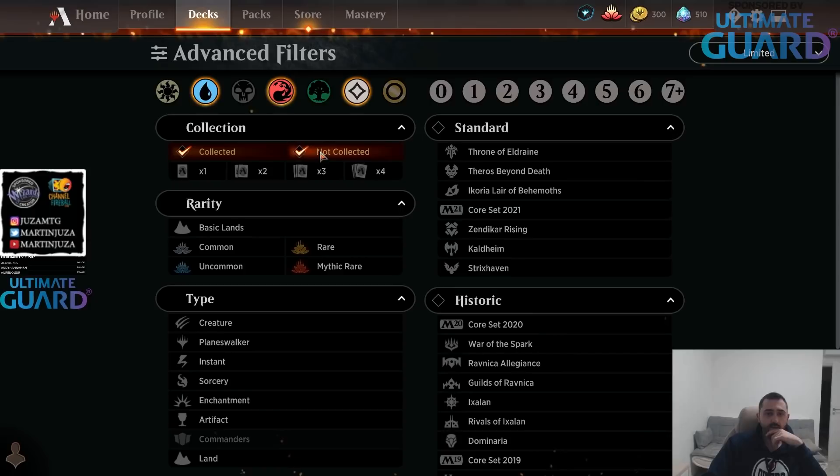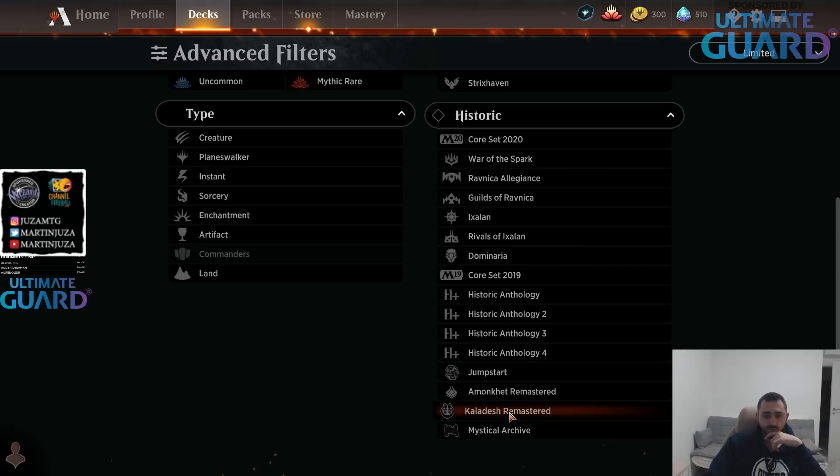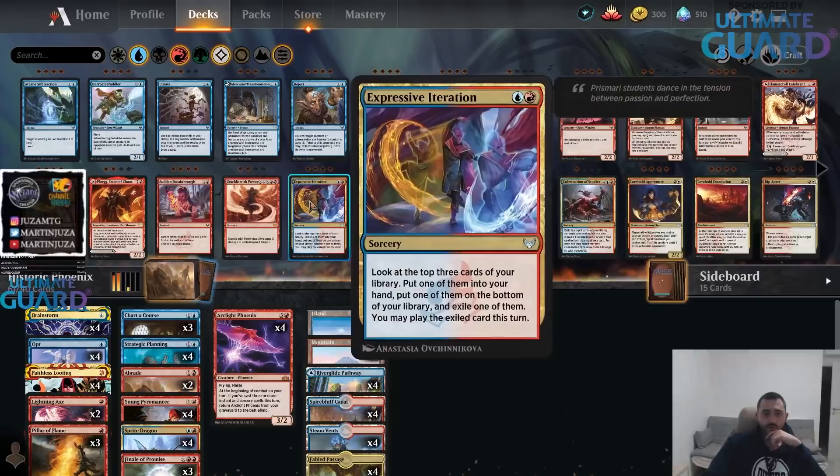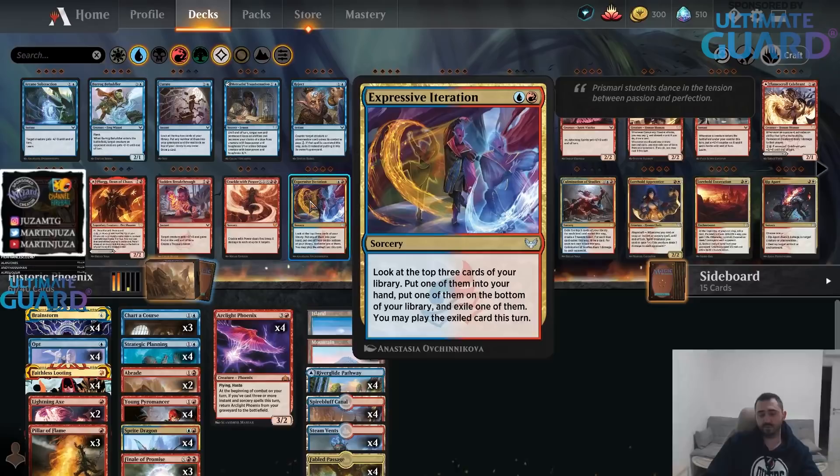Another card I really like from the new set is Expressive Iteration, the two-mana blue-red card from Strixhaven. I thought it was really powerful whenever I played against it in the pre-release — it's basically two mana to look at three cards and draw two of them. You often play it on turn three to get a land out of it, because it says 'you may play' the exiled cards, so you can play lands. You almost always get two spells out of this for two mana.